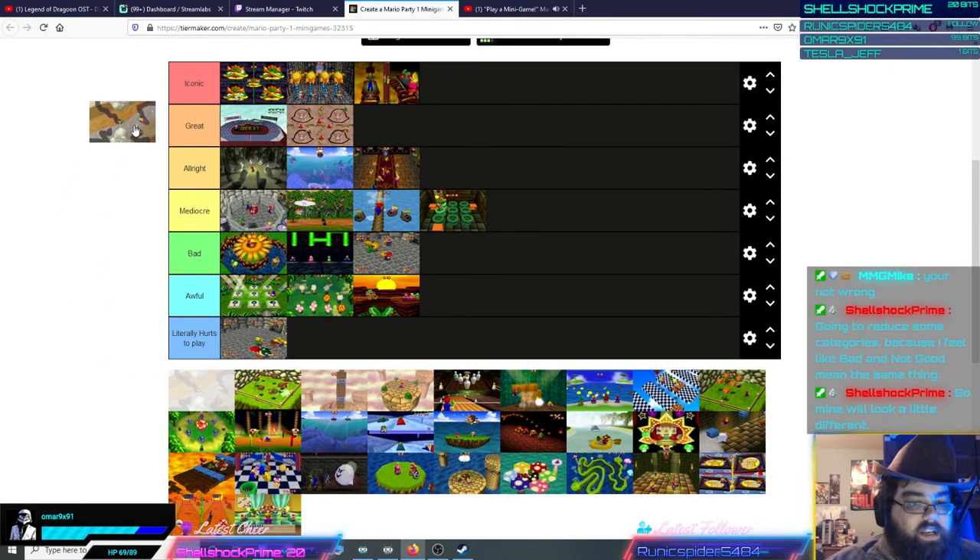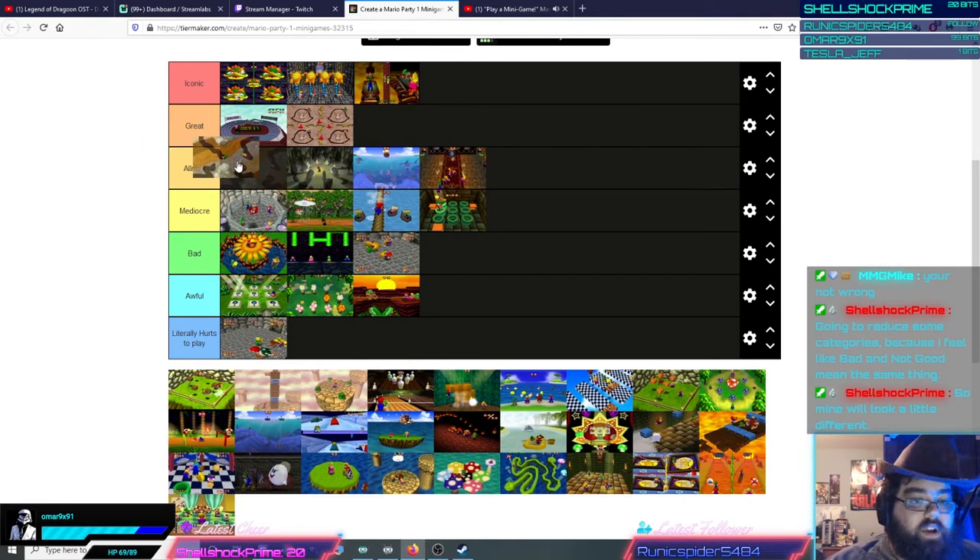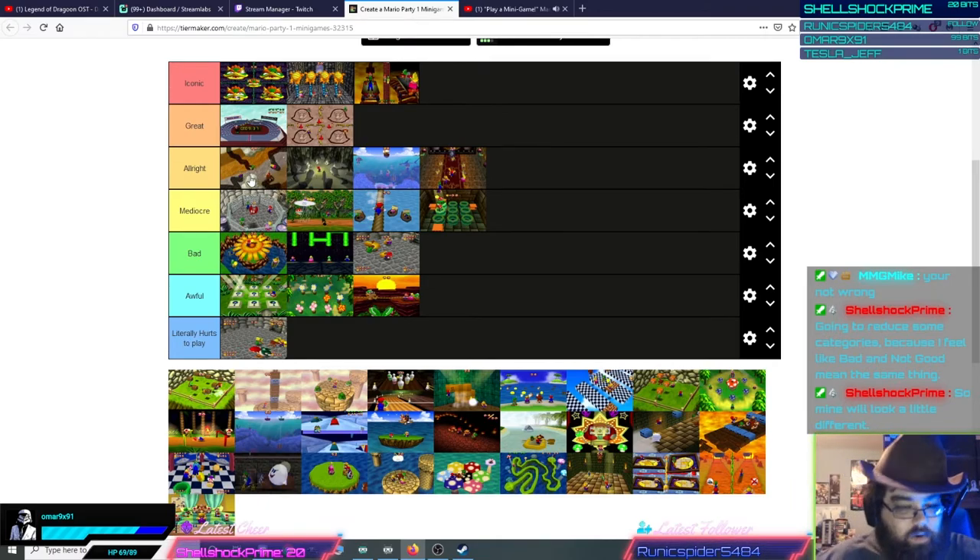Bury Treasure is an alright minigame, though the treasure chest can spawn near somebody at the beginning and they could just get a lucky break and get it right away. You have to dig through dirt and eventually find a sign or the treasure itself — basically whoever uncovers it and gets their body on top of it wins. This game can be a little fickle: the treasure can spawn right near one person, and a sign can point you towards another direction while one player is still closer. But overall it's an alright minigame — it also taxes button mashing skills, so if you're a fast button masher, you'll dig faster.